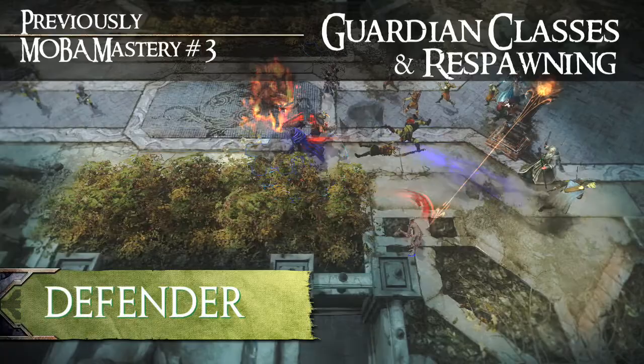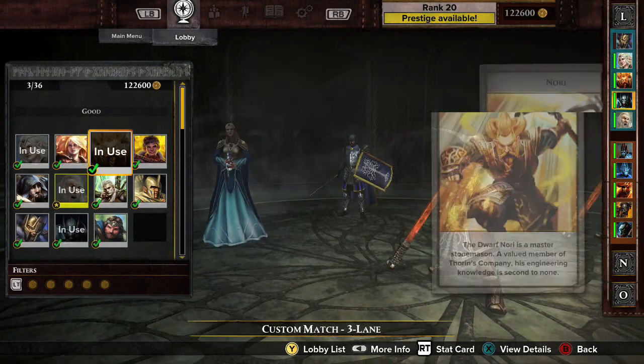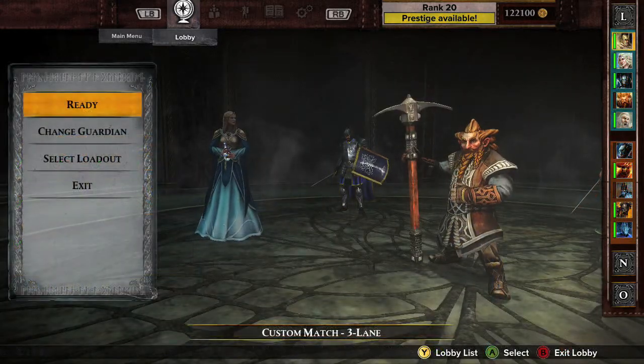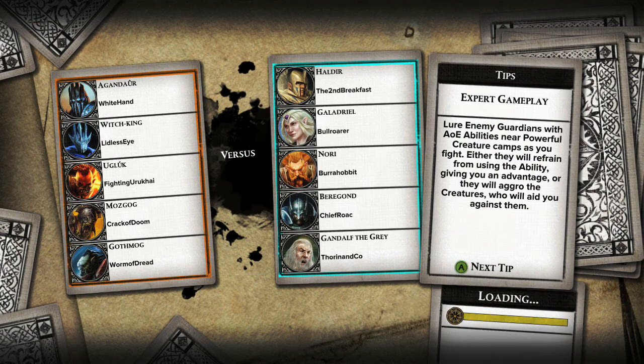MOBA Mastery 3 looked at the Guardian classes, and Episode 4 covered Guardian loadouts. Now we'll look at Team Strategy and how to rule the battleground. Team Strategy begins with Guardian Selection — choose Guardians that work well together and complement your team's playstyle.